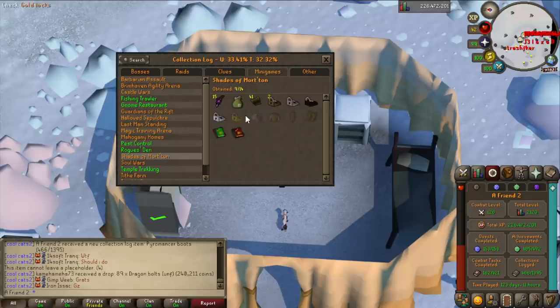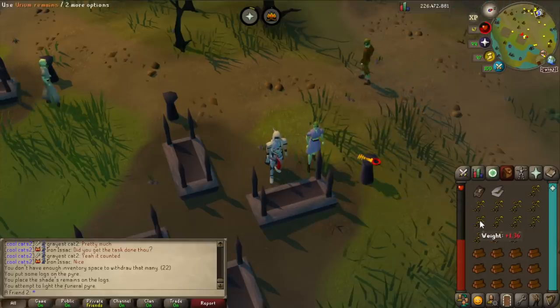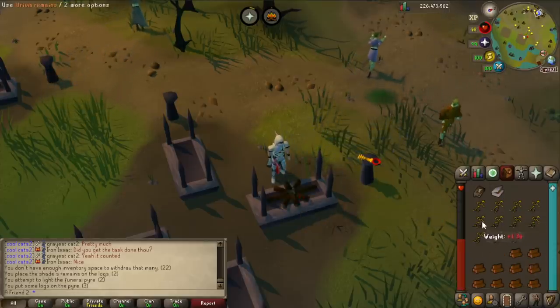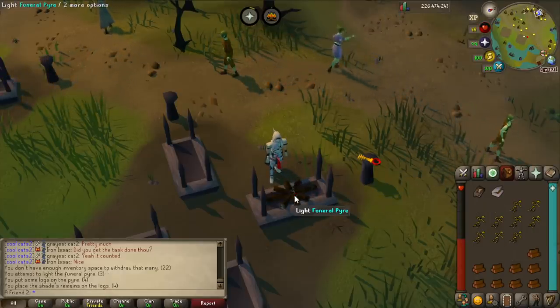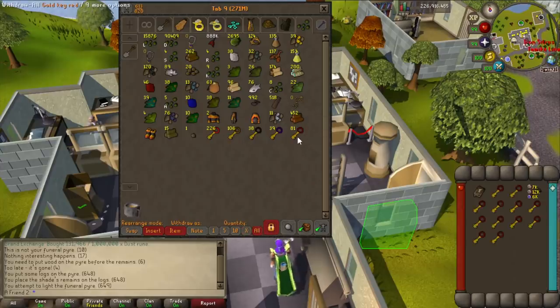Now since I got to level 95, that means I can go back to Shades of Morton and finish that collection log — that was the whole goal. According to Wiki, to get the full Zlot set you need approximately 660 shade remains burnt. A gold key spawn — there we go. If you haven't seen my video, you just literally place logs, place the remains, and you light it up. That's it — except for Redwood, you need 95 fire making. That's why I had to level up in Wintertodt. I'll just burn everything, and only then will I start using keys. It's going to be way more fun when I can fill a full inventory of keys. I burned over 600 logs, and these are the keys that I have obtained.